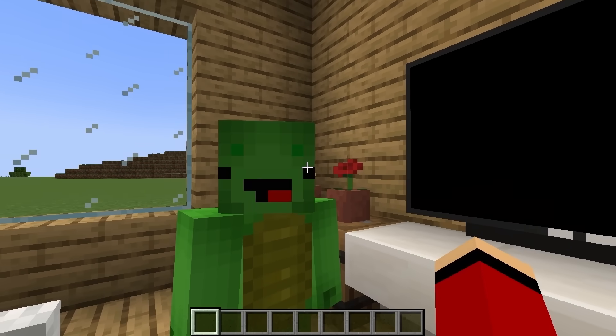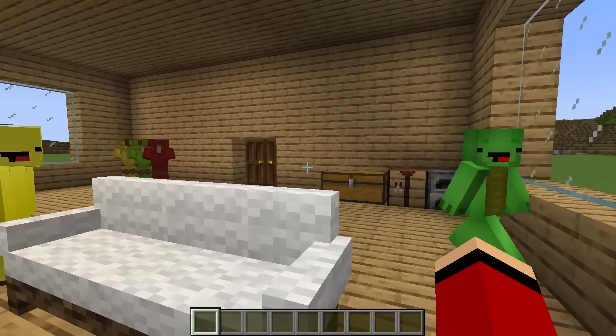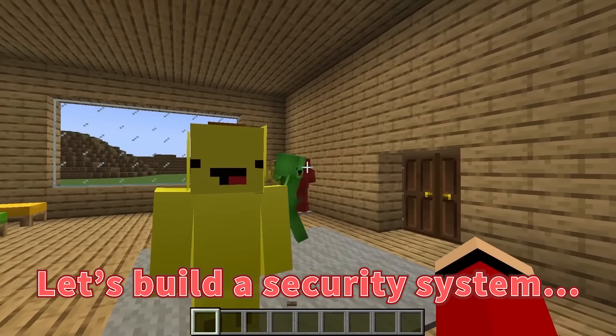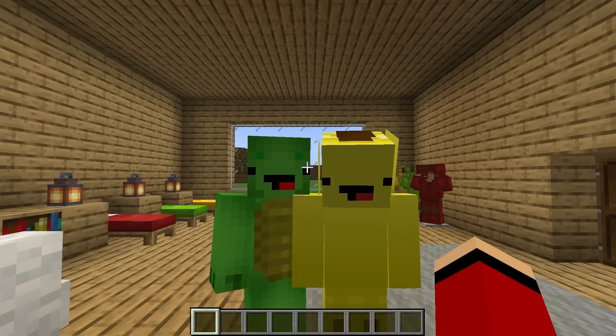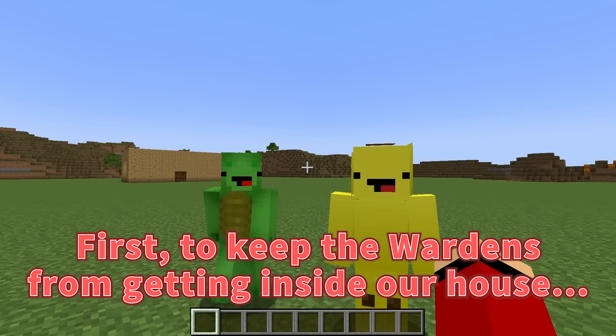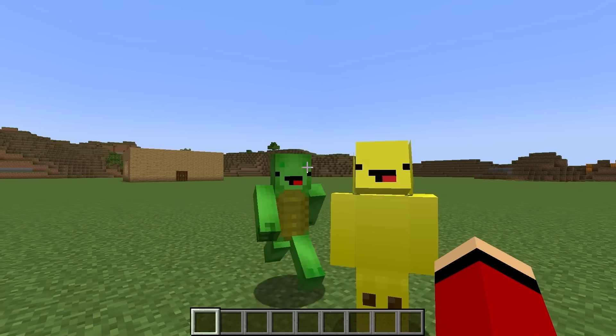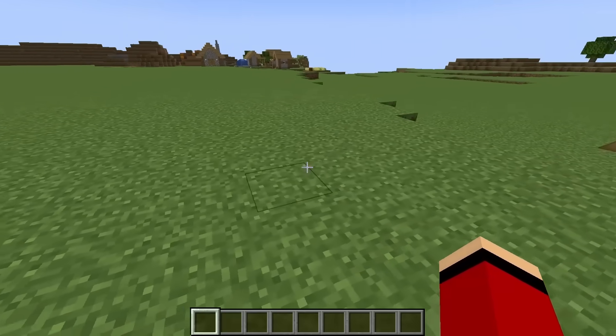No way! I'm too young to die! Mikey, Banana Kid, let's build a security system against the Wardens. Let's hurry! First, to keep the Wardens from getting inside our house, let's make a fire moat. We'll start by digging a deep trench that surrounds the whole house.